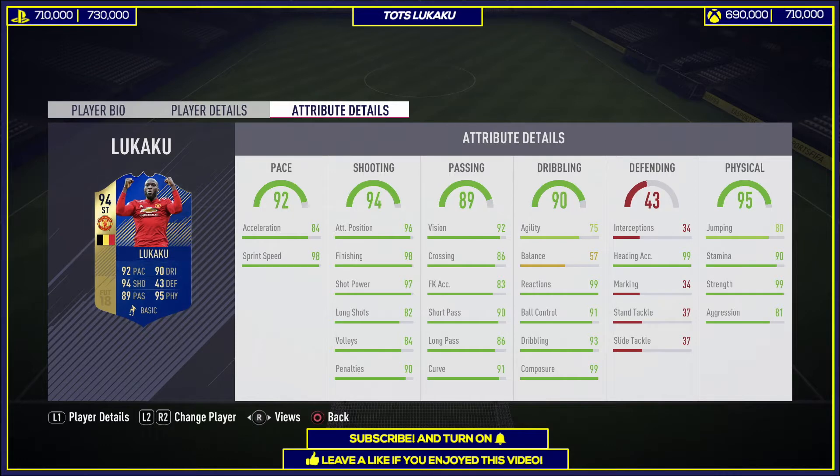Passing is also very nice with 92 vision, 90 short passing, and 91 curve, so you can expect a lot of curved finishing shots.